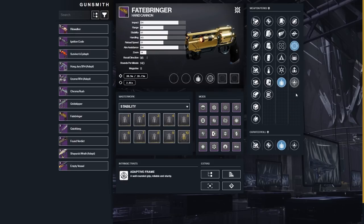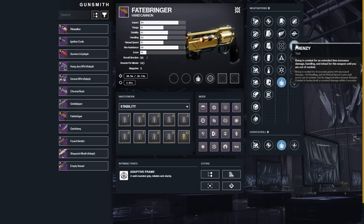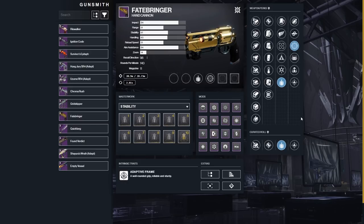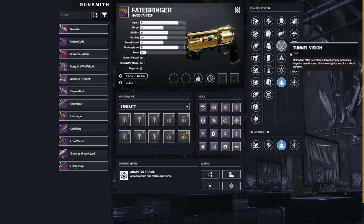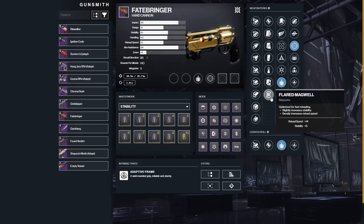Don't get me wrong — if you have an Explosive Firefly roll, that is still a great roll. You can use it with anything up to light, clear out rooms, and do a bunch of stuff, especially with those two perks together in Destiny 2 where Firefly can still proc. But hear me out: Frenzy is a perk that requires 12 seconds in combat, and in Grandmasters you're going to be in a fight way more than 12 seconds — even red bars take a bit to kill. So Frenzy will be up all the time. My Grandmaster roll is Explosive Payload and Frenzy.